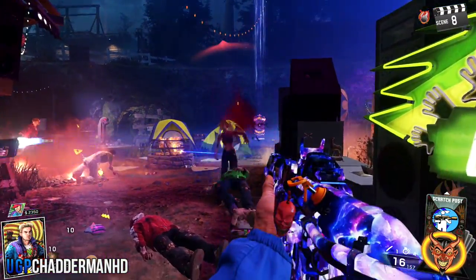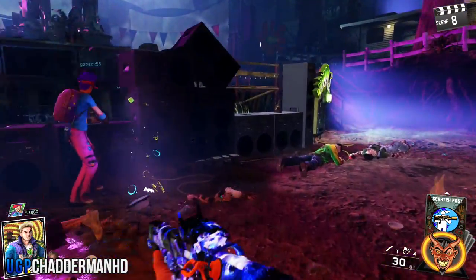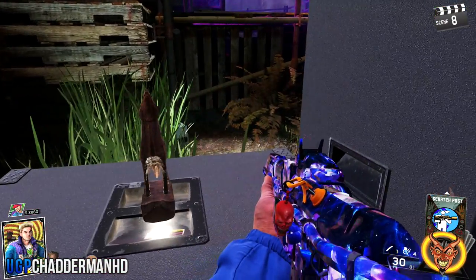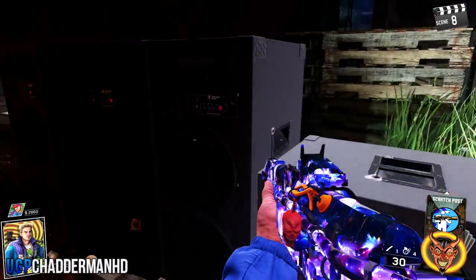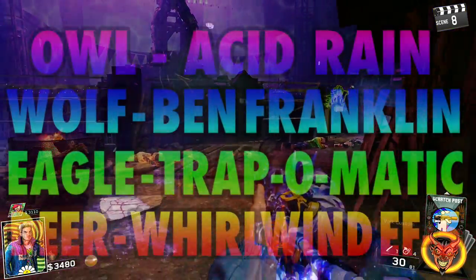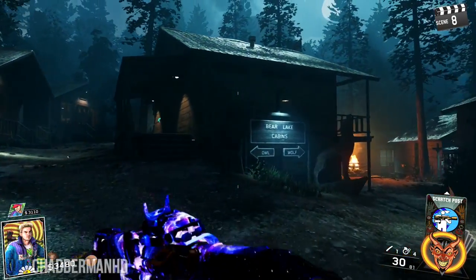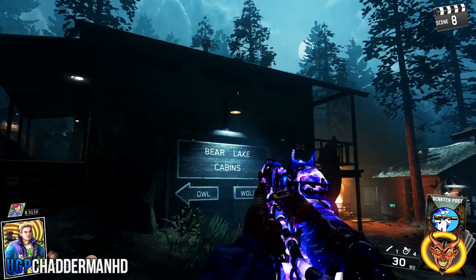Once you've basically done all the statues, you should be able to just pick them up. Then you can go over to the large animal statues. Just to let you know, a particular animal will give you a particular bow type — I have the list on screen right now. You don't have to do all of them, just the one you like the sound of and in no particular order.